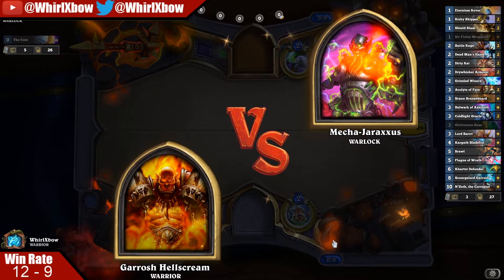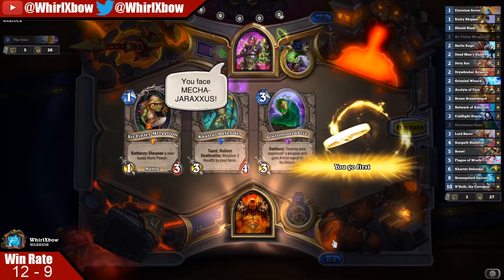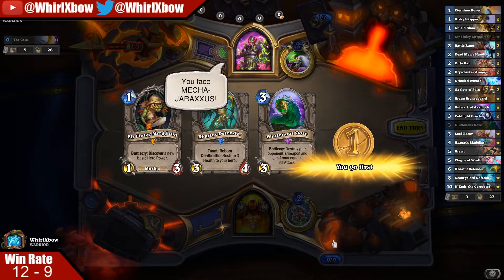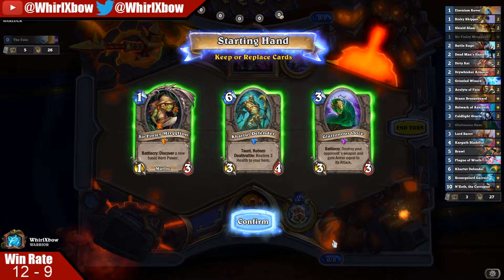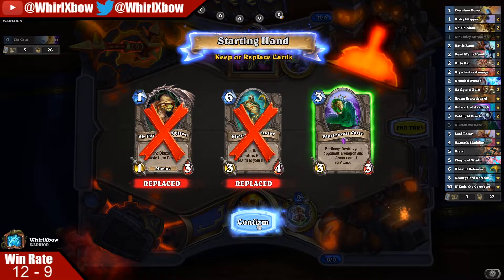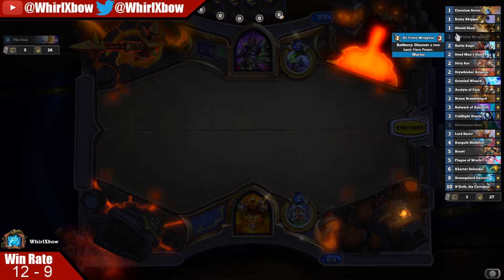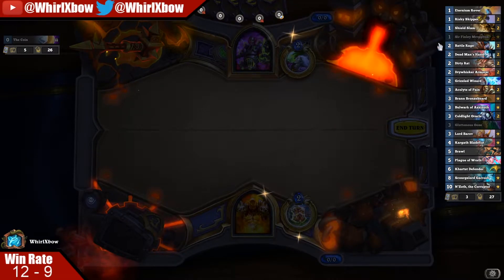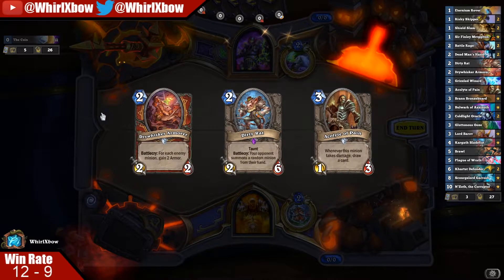Oh, it's a Warlock. So the highest odds are that it's Dark Glare Zoo — I couldn't think of the name for a second. For the Zoo matchup you're looking for removal. I don't want to talk about mulligans too much because there's an entire section of my guide dedicated to that.